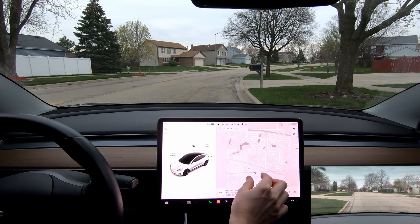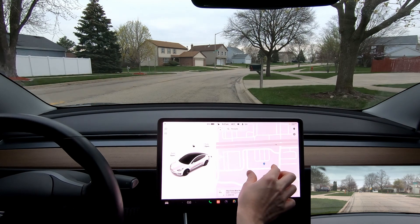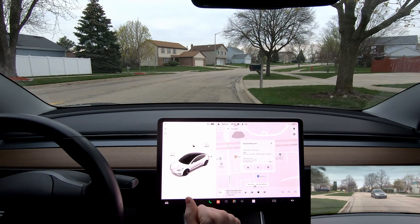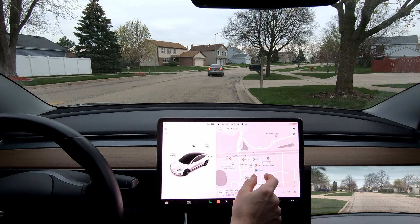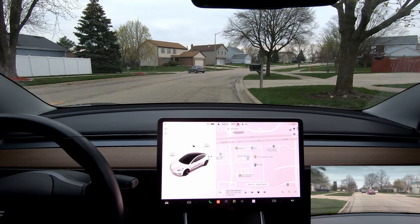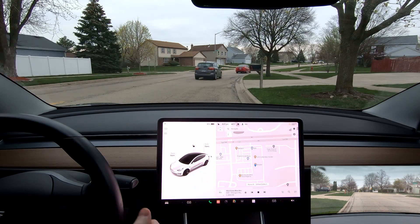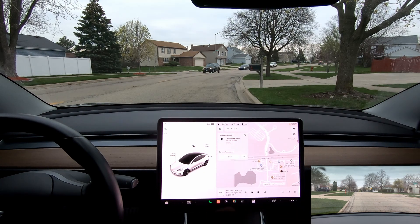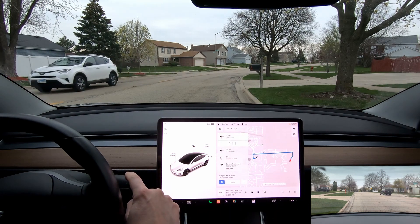Let's go ahead and hit the hungry button and see where it takes us. Taste of Thai — okay, that's interesting and really close by. Let's try one other one. Daruma — that's a good test. We'll see if it can get us all the way there and then we'll summon it from the Daruma parking lot. Daruma is a really cool Japanese restaurant that actually has tatami mats, which is pretty cool. Let's go ahead and dial that in.